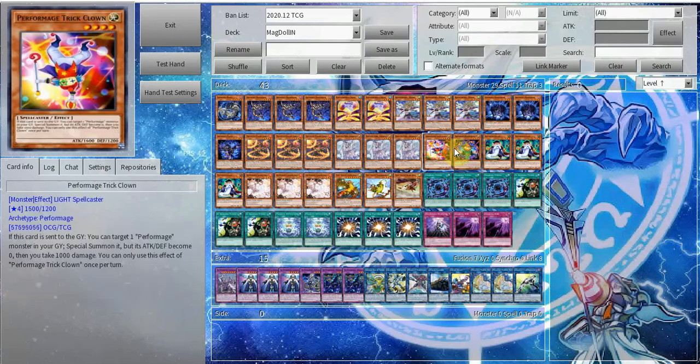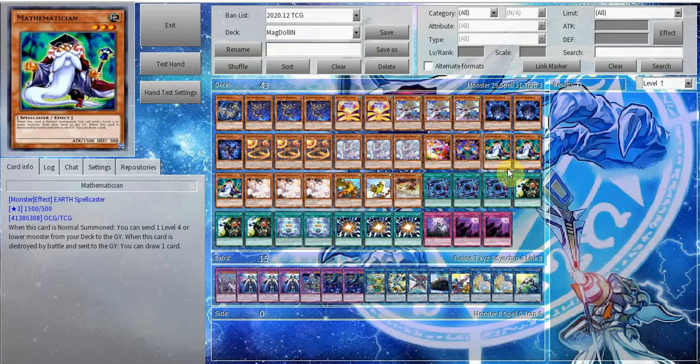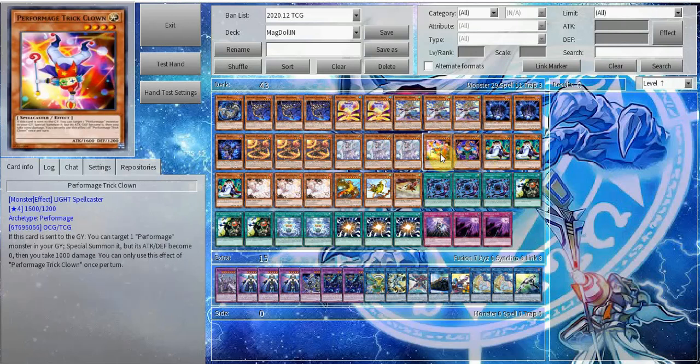We have a two-card Performage engine — one Trick Clown, one Damage Juggler. Damage Juggler is really only there for the Mathematician play, and Trick Clown is Trick Clown — it reborns itself basically just for free.